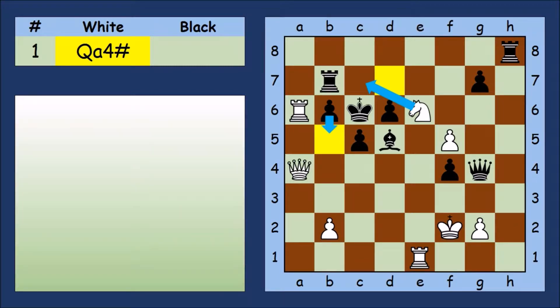Why is that checkmate? Can't black block with the pawn? No, the pawn is pinned — better luck next time, black.